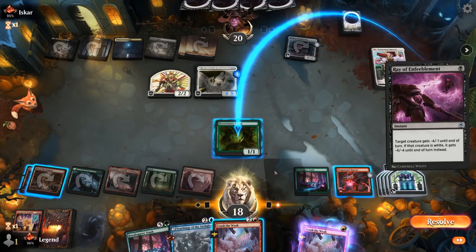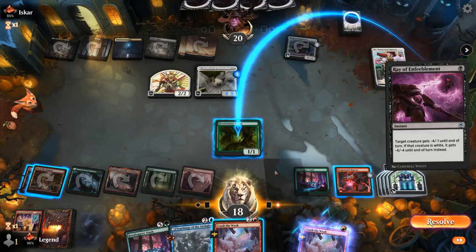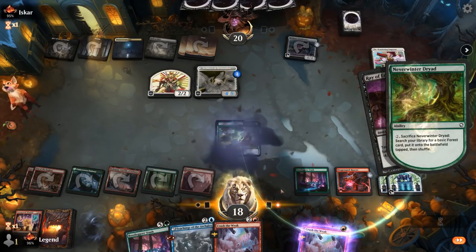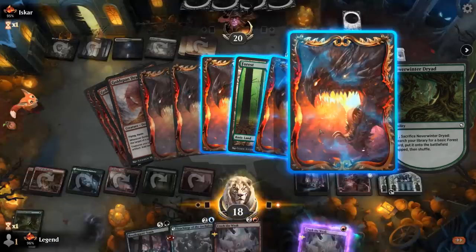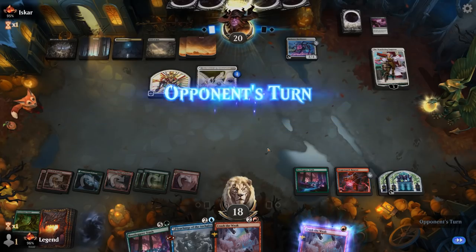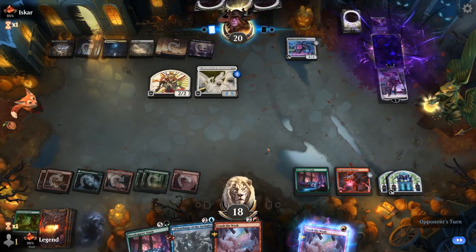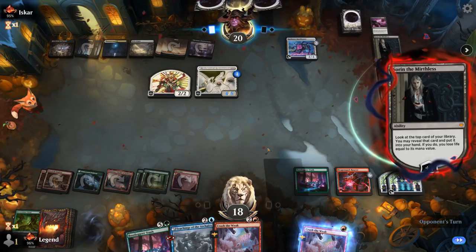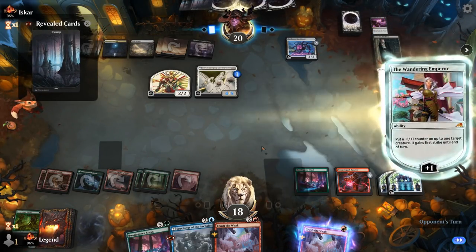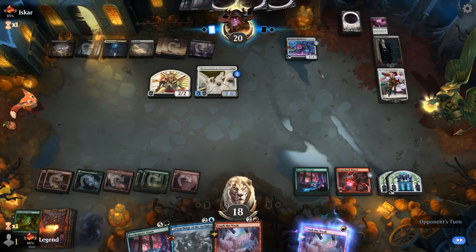Opponent has Ray of Enfeeblement instead of Vanishing Verse. We can sacrifice a Dryad to get a land, and at this point if they had Vanishing Verse they'd have used it already. We take a bit of a beating but hopefully stabilize. Sorin makes a vampire that draws instead. Teachings is more likely to be a draw three. Architect goes to 5/6, and Bankbuster is also going to draw.